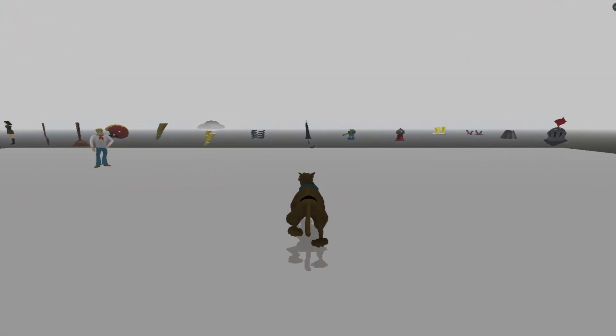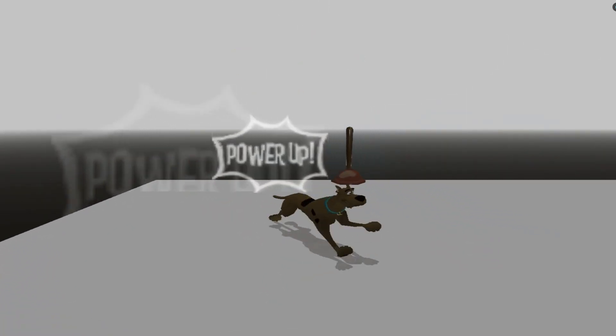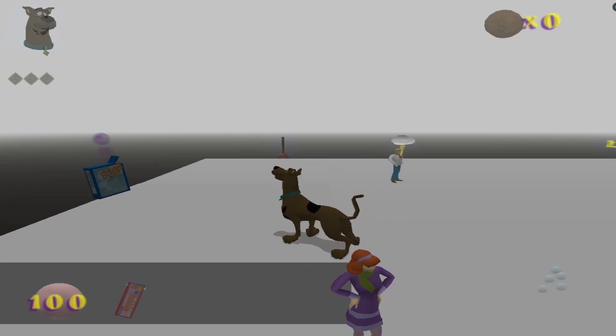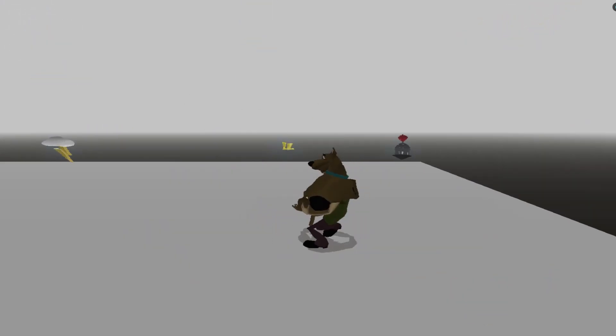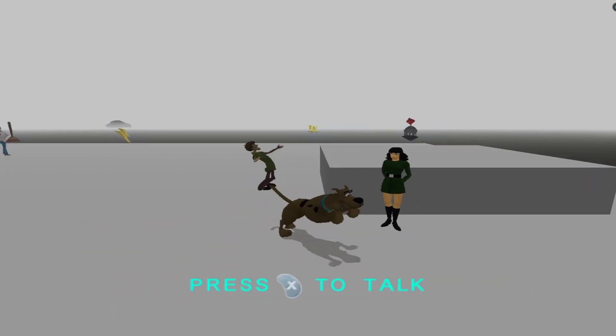Here you will find every powerup in the entire game, including the map in the form of Holly's model, so that you can pick and choose which ones you want for that practice session. There are also gum and soap upgrades which grant you 100 ammo each, and there is a Shaggy on the right which can be used to set up Shaggy storage if you need to practice a level with that.